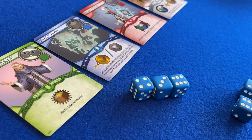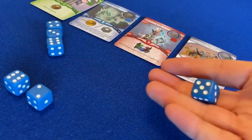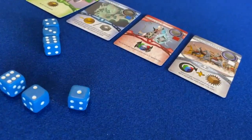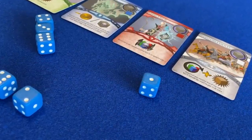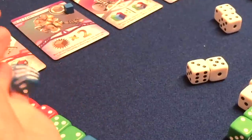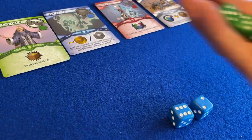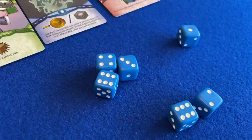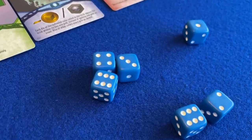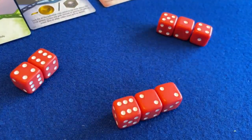Then each subsequent player must decide how many dice they want to roll in an attempt to beat the other player's scores. If they're able to, all players must roll dice matching the colour rolled by the first player. If they're not able to roll a matching colour, they can roll 1-3 dice of any colour in an attempt to roll a trump. In Throne, a trump is a roll of 6 on any individual die. If any player rolled a trump, they win the trick. If no trumps were rolled, the highest roll in the starting player's chosen colour wins. And if there's a tie, the later player to roll wins the trick.